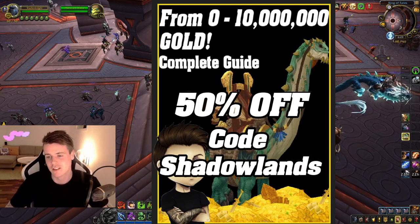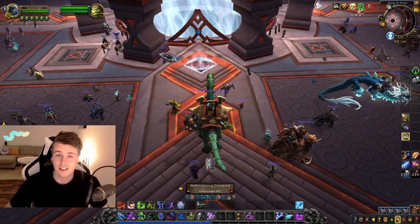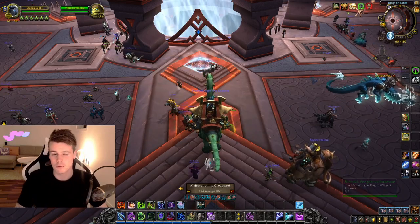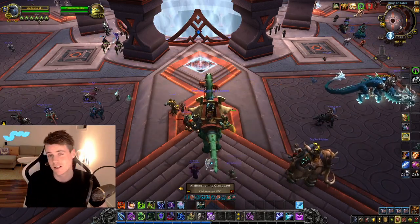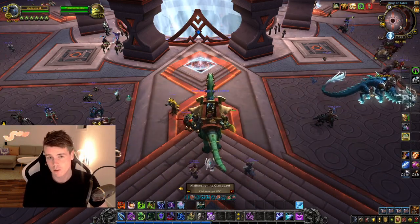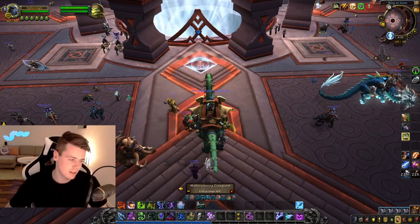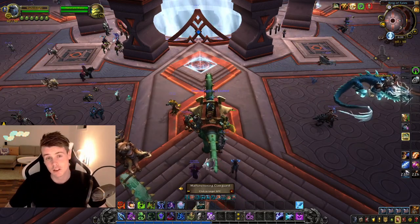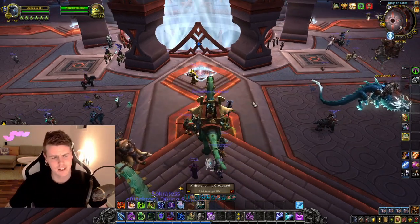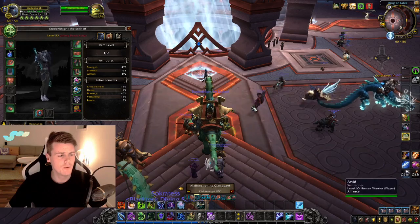Pretty much all the classes I'm doing in this challenge will be boosted to 50, because I have professions and recipes on my existing alts that I don't want to remove. So I'm making a second of each class. I'm essentially spending around 900,000 gold to make a million, but I don't really care — it's going to be fun. I boosted this death knight to level 50 and I'm now 53 and a half from farming.